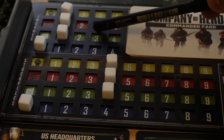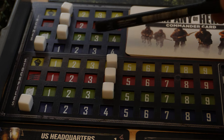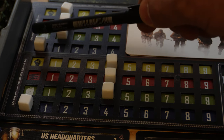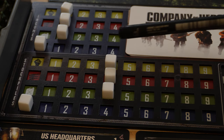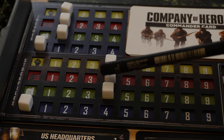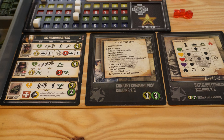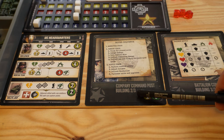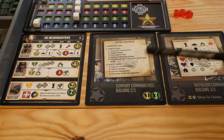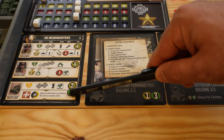On the player board, in the income section, we will put one die on number one for manpower, the same for ammunition and for fuel, but on victory points we're going to leave it at zero. In the stockpile section we'll put one universal die on number four, the same for ammunition and fuel, but again on victory points we leave it at zero. Only the first building will be facing up — the second and third face down — meaning only units from the first building are available.